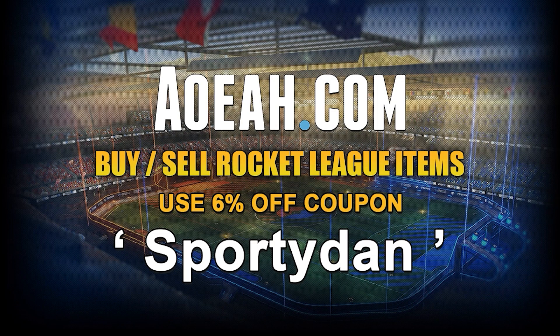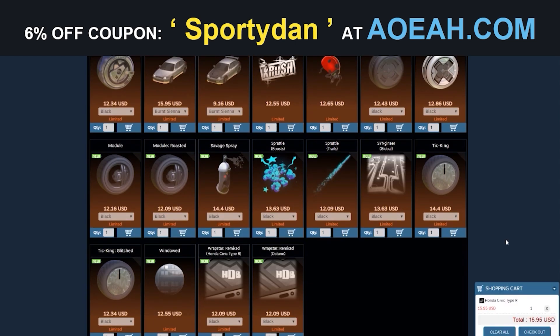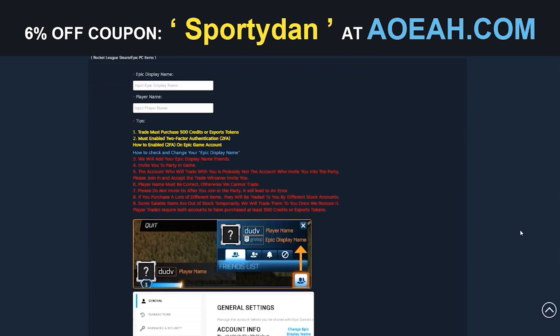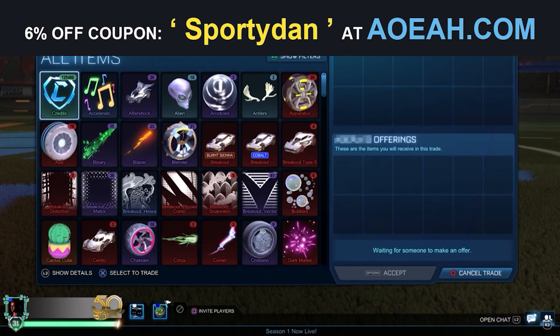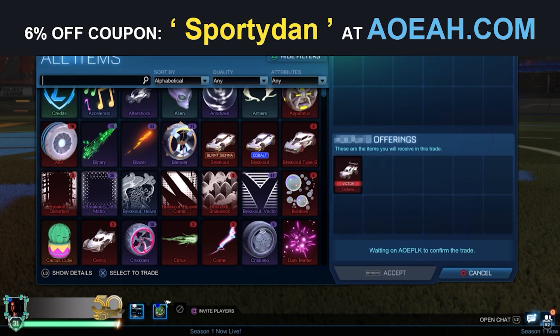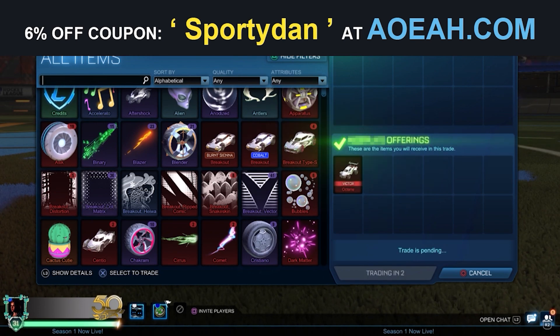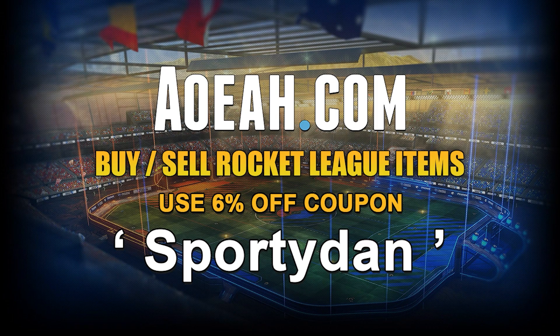Hey guys, I'm excited to announce today's video has been sponsored by Aowa.com. It's a great website where you can buy Rocket League items and credits at a great, reliable location. If you need a place to get your items for your dream car design, or you're just looking for items that you've really been wanting for a long time, Aowa.com is the way to go. By using code SPORTEDAN, you can check the link in the description below for 6% off your next purchase.